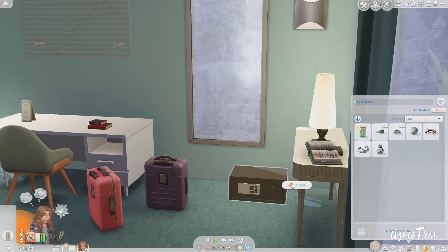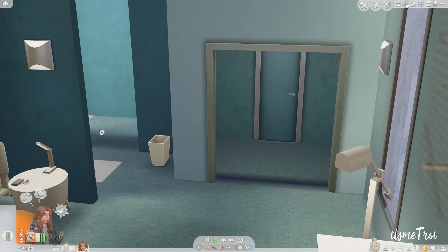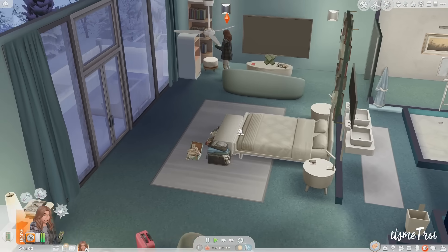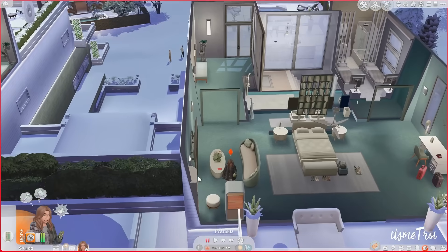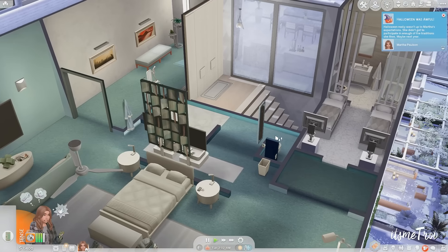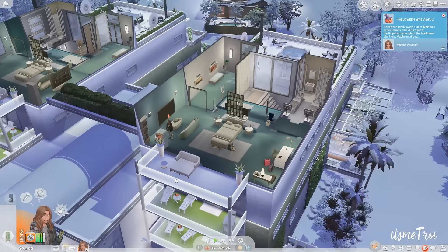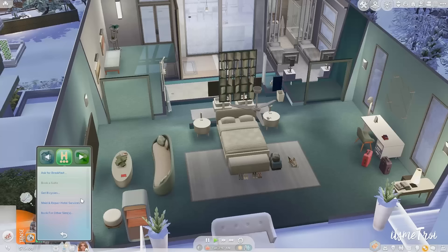There's also a safe where you can store things — I've never used hotel safes either, I'd probably lose the code. If you've ever worked in a hotel, let me know how the safe resets work. Let me go to the bathroom. Once you're checked in, your Sim can use all the amenities. You can ask for breakfast, get food in your inventory, request maid and repair services, book for other Sims, or warn family members.